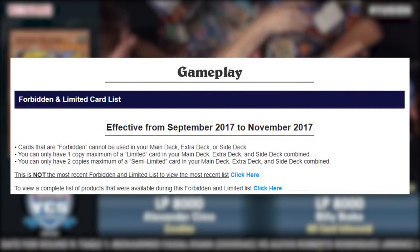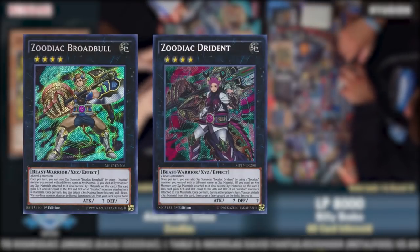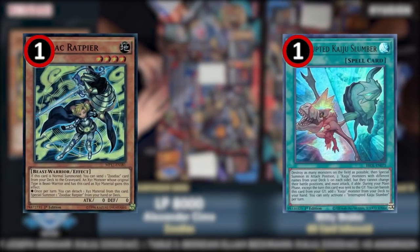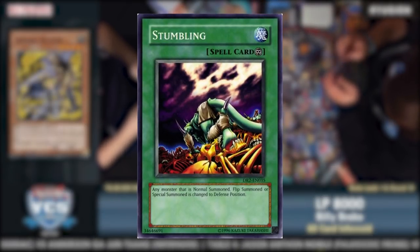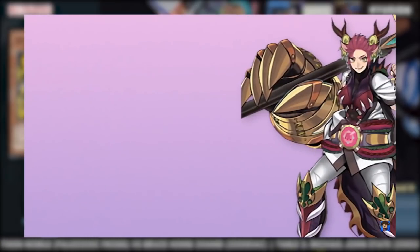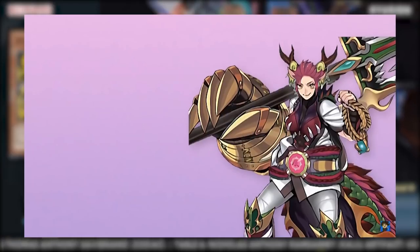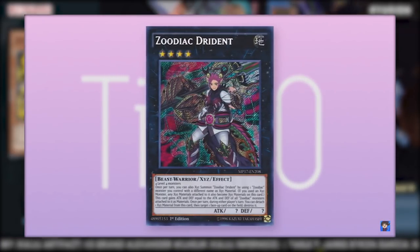On September of 2017, the largest banlist of all time was slammed down and Zoodiac was absolutely slaughtered. Broadbull, Drident, and Daigusto Emeral were banned, completely shutting off Zoo's proactive plays and resource generation. Zoodiac Rat Pier and Interrupted Kaiju Slumber were put to one, cutting off Rat Loops and OTK lines. This change immediately killed the deck, and for the next three years the deck would see no play whatsoever, only occasionally used alongside Lunalight and Time Thieves. Overall, Zoodiac ended the year as without a doubt the highest performing deck in the history of Yu-Gi-Oh! ever.